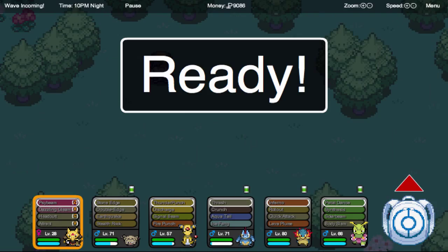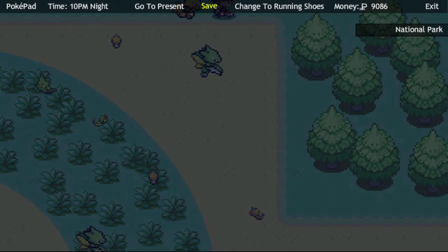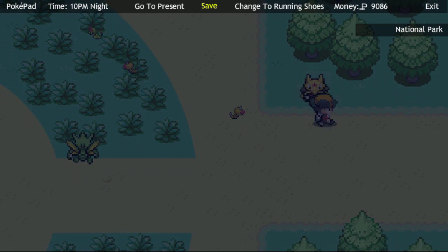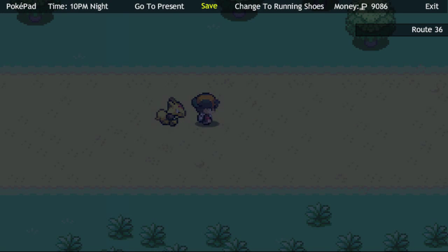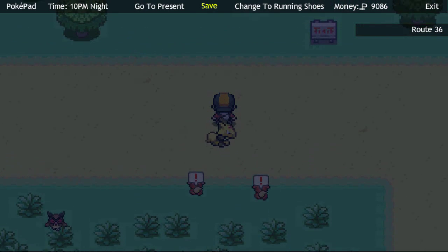So this is, I guess, the National Park. I don't really want to battle all these people. I got another ad — I have ad block on but I'm still getting ads, I don't know. So this is Route 36, which is a pretty cool route.